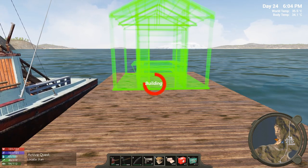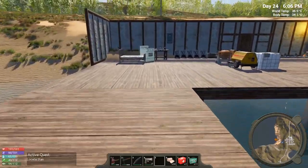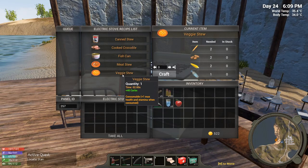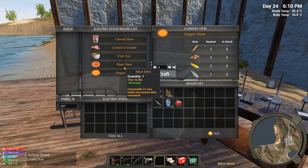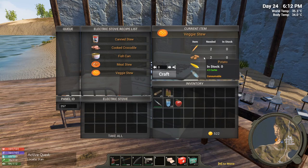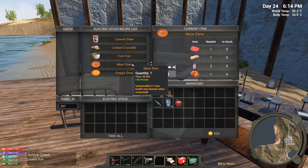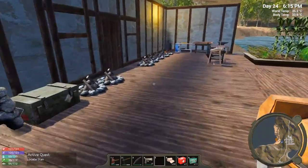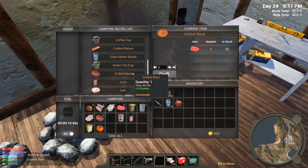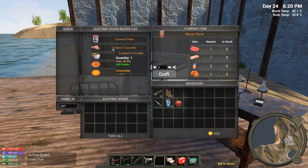Alright, the shipyard's down again. Let's see what we got with vegetable stew — veggie stew which gives one health and one stamina. If I don't want to do meat I can do veggie, and I've got all the vegetables already: two carrots, two corn, two potatoes, and one bottled water. The problem is the bottled water versus the milk. For milk — I guess it just comes straight out of the cow, like boxed milk. That's so weird, but okay.